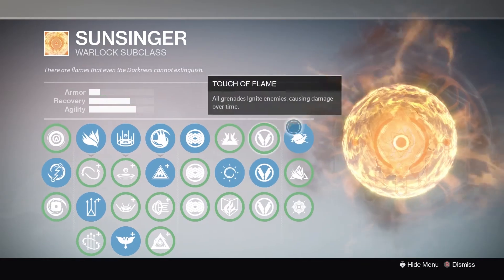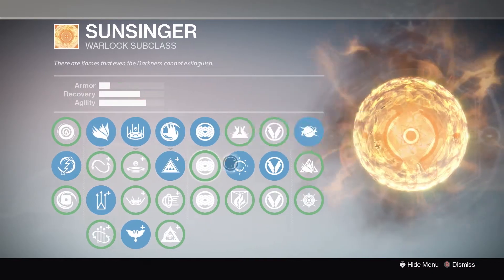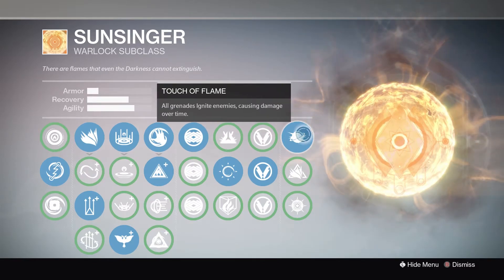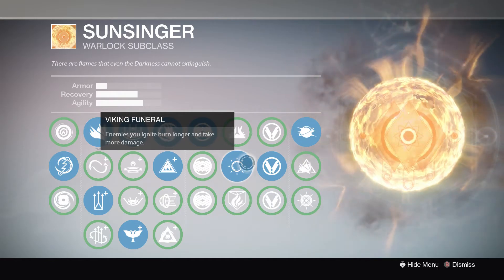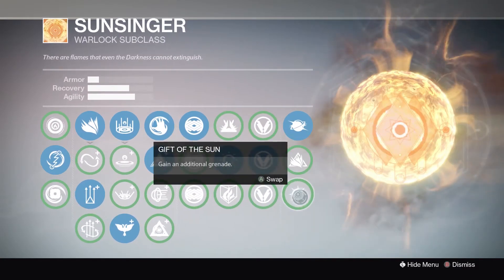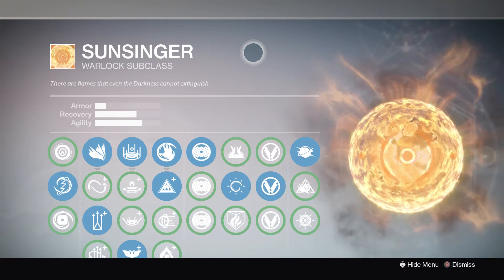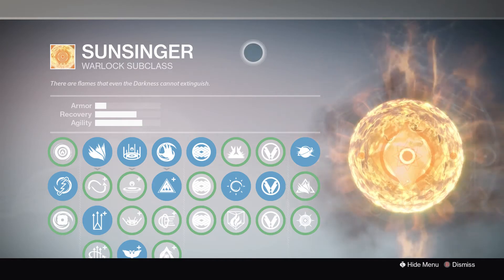Here is the main part of the subclass, which is these two perks combined with firebolt grenades. Pretty much what this allows you to do is with the firebolt grenade it will light enemies on fire, and this one makes them burn longer and take more damage. So with one of these grenades tagging someone it'll do about three-fourths of their health, which is insanely good. It'll burn people out if they've got any damage on them before you hit them, and it's also really good for priming people.